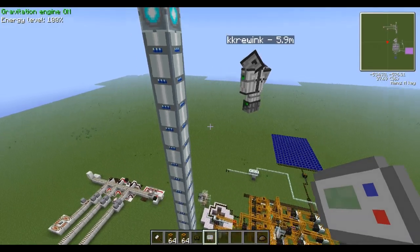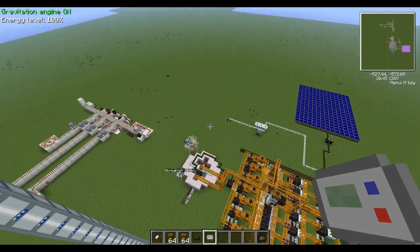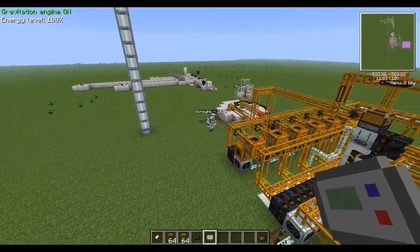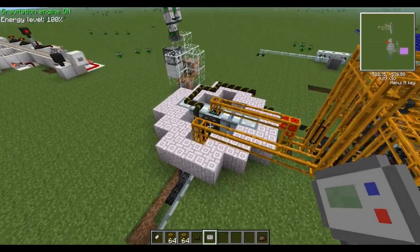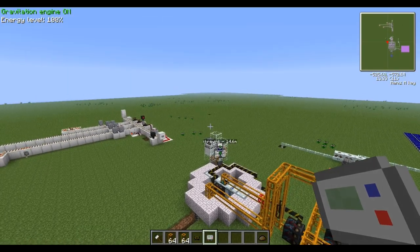It's a large amount of transformers just to convert down something, which is only going to end up going back into something that can take 8192. That's just off of one branch too — if you had four separate superconductors with wires coming out of each one, each one would need to have 16.